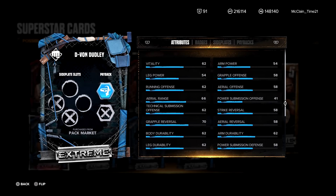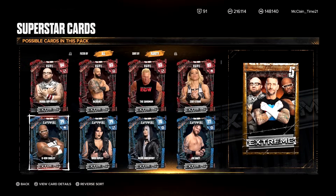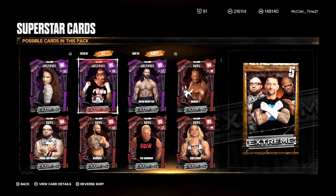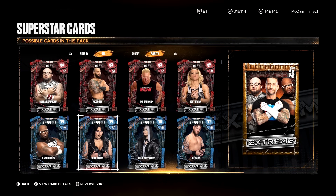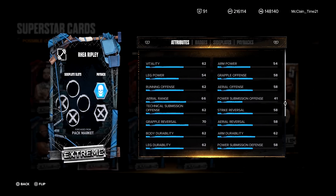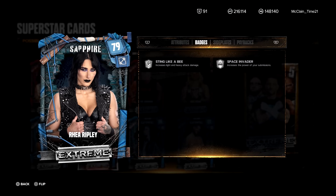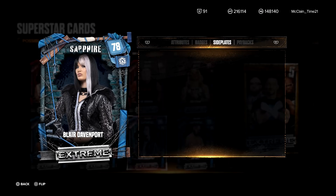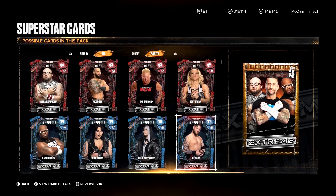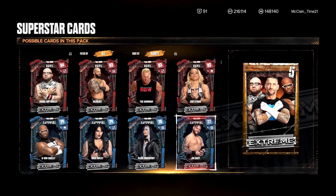We move on to the Sapphires. D-Von: badges are Level 1's across the board, Low Blow as a payback. We get a Rhea Ripley — we needed more cards for the Women's Division. We only see one Amethyst, and we could have used another Ruby. Only one Ruby today for the Women's Division. She's got Iron Jaw as payback, Level 1 Sting Like a Bee and Space Invader. Blair Davenport: Level 1 Swiftness and Quick Recovery, Rage as payback — she is a Specialist. Joe Gacy: Sting Like a Bee, Iron Jaw as payback.